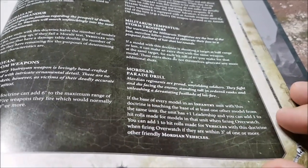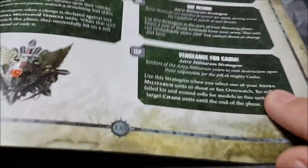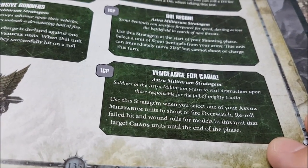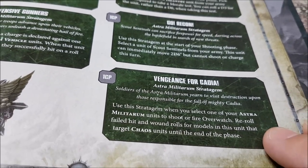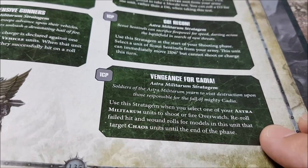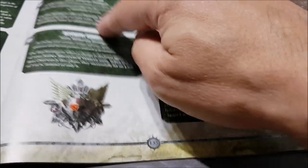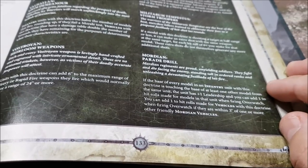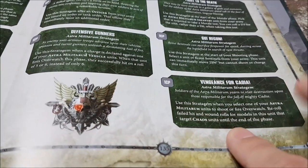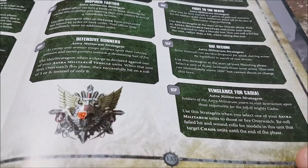Give them the Defensive Gunners stratagem and that unit fires overwatch hitting on a five or six instead of only a six. With Mordian Parade Drill they'll be hitting on a four, five, or six. That'd be 120 Punisher cannon shots hitting on fours in overwatch. You could add Vengeance for Cadia — re-roll failed hit and wound rolls — which costs a command point. Essentially you can get tanks hitting on fours in overwatch and re-rolling to hit and re-roll to wound. I would not want to charge a Mordian tank line.